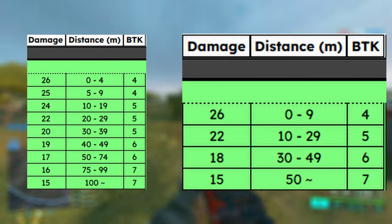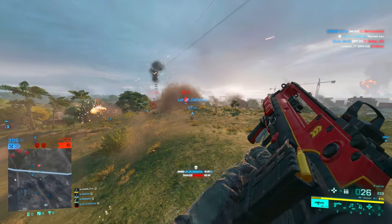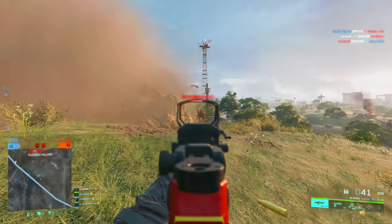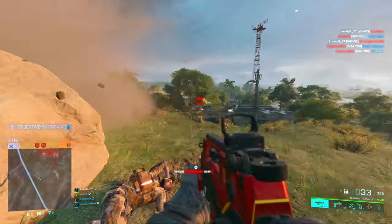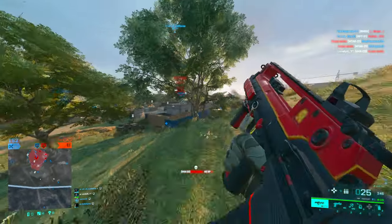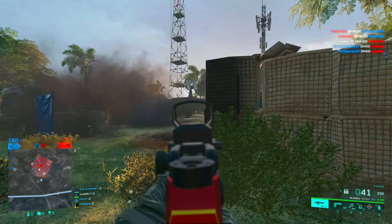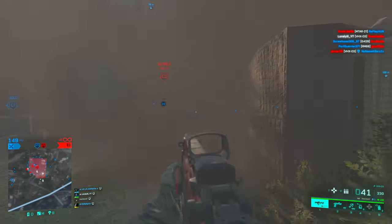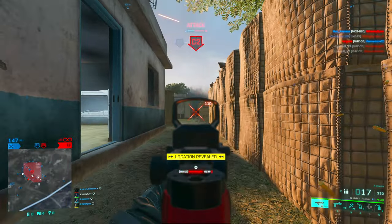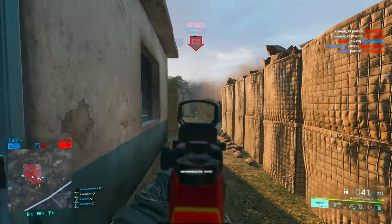I'll put up two pictures on screen: on the left will be the VHX damage ranges and on the right will be the AM40 damage ranges. It's a nice comparison since they both function similarly — high damage close-quarters guns with a high fire rate. As you can see, the AM40 drops off so much faster even though it has the same base damage as the VHX. A pretty simple fix would be to orient the VHX's damage model on the AM40, meaning decreased damage overall at range.